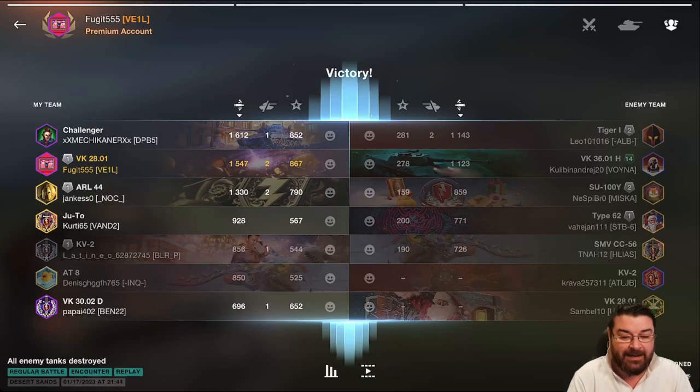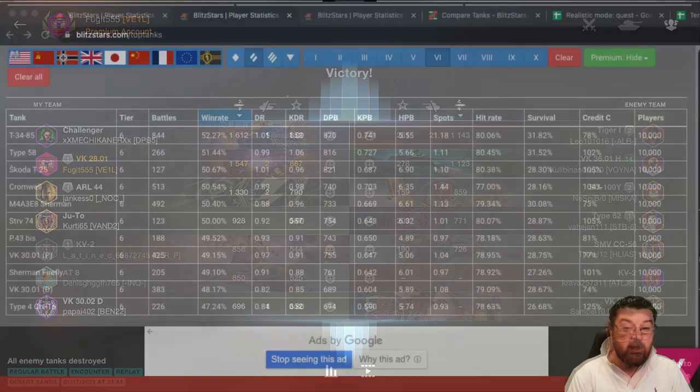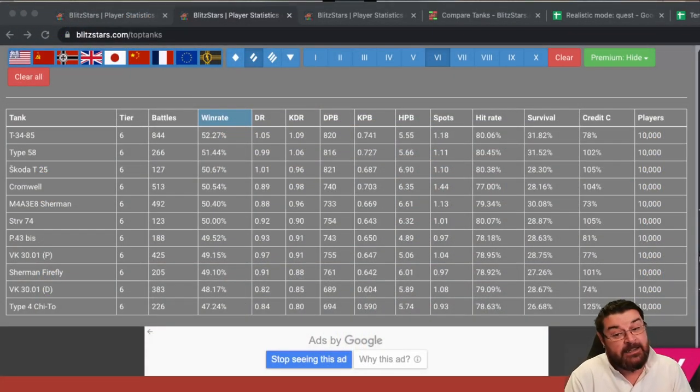Jumping back into Blitz Stars we can see that by far the most played and best medium tank is the Soviet T-34-85. After 844 battles it has a win rate of 52.27, however it has pretty low damage output — average damage per battle of about 820. Its survival rate is pretty decent at 31.82 percent with an accuracy of 80 percent.